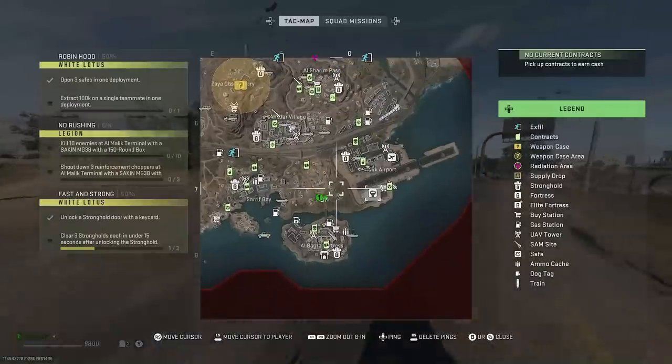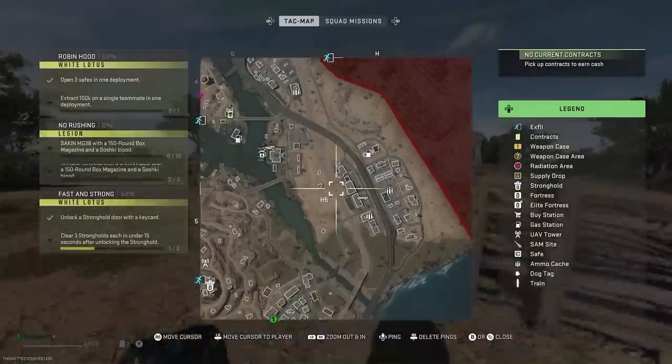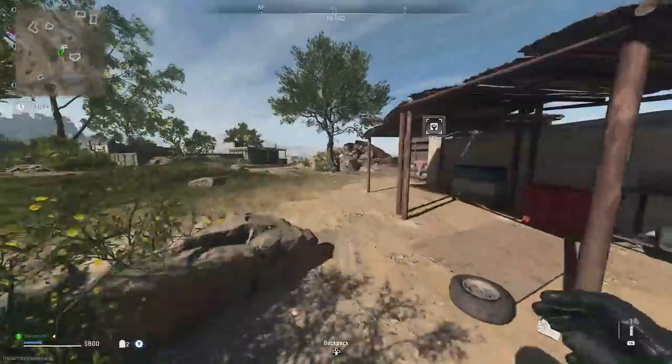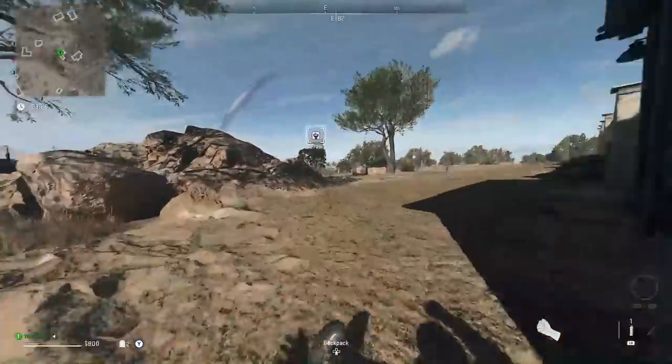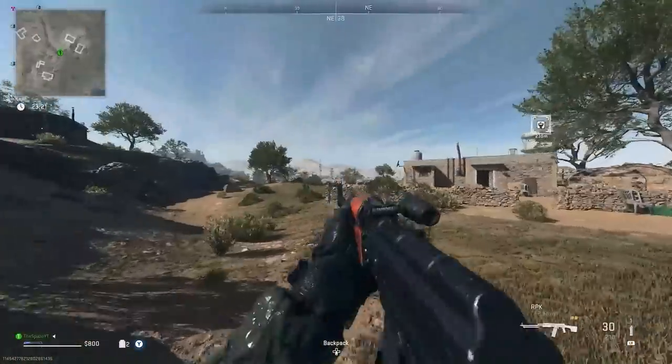If you want, you can go ahead and get a self-revive. They're located on the map at these hospitals — one right there, one right there, one over here at Side City, and a few more by Rohan Oil. Now beware that there are enemy spawns.